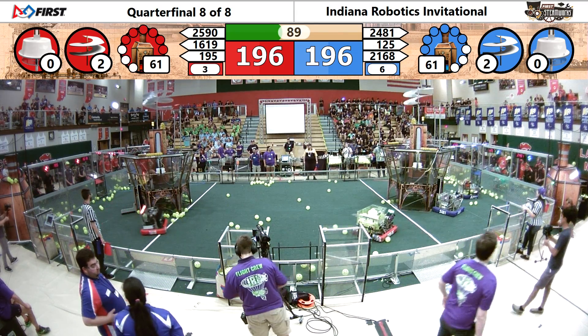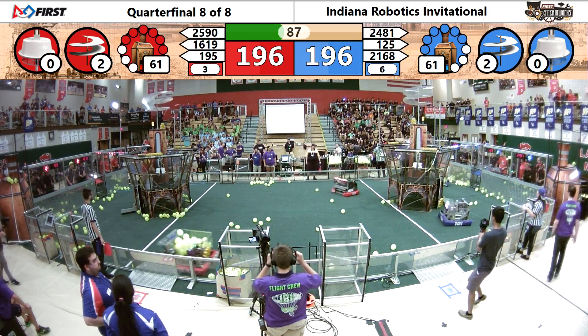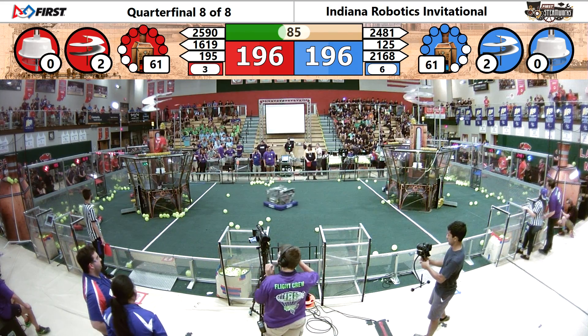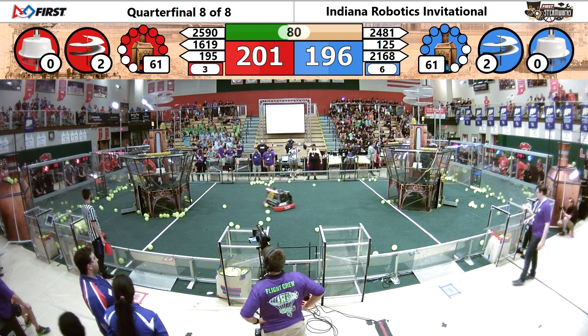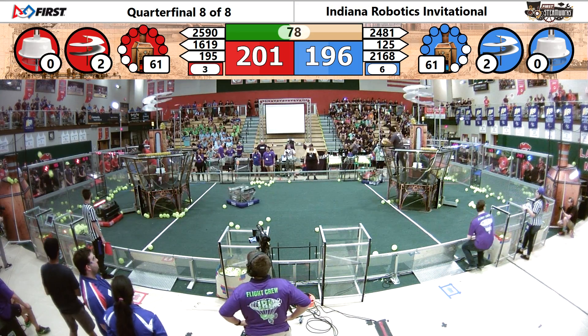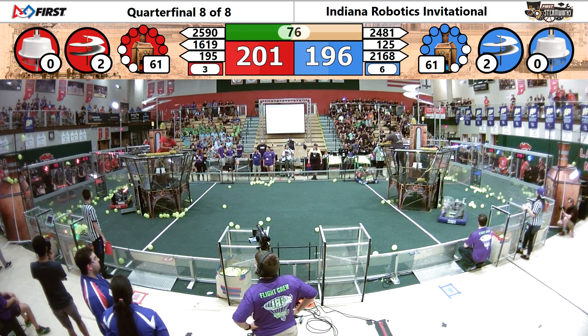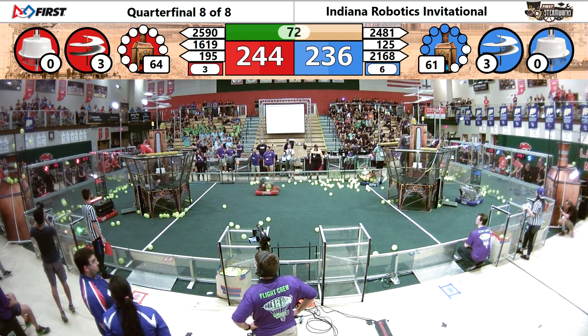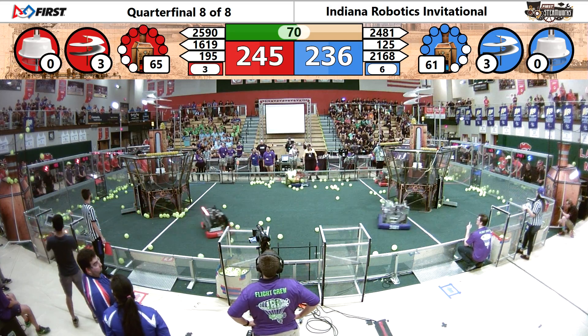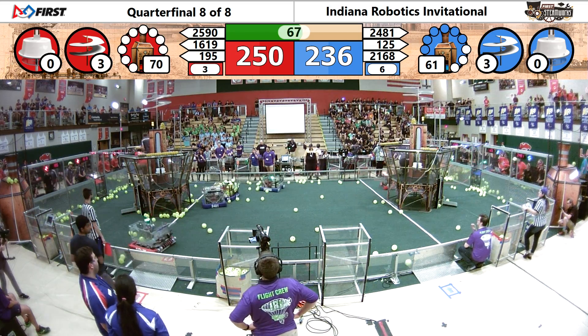Two rotors spinning for each alliance. Each alliance has two of the four gears in place, and the red just put a third one in place. Here comes number three and four for blue — they're going to put it in place, the pilot does so and spins it up. Meanwhile, the fourth one in place also for red, and they spin that one up.